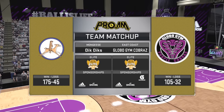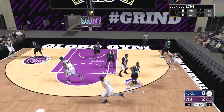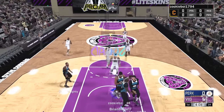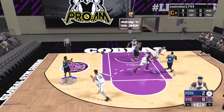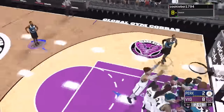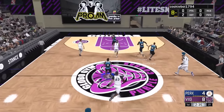What is up everybody, welcome back to another NBA 2K17 Pro Am game going against the Globo Gym Kings. They knock down a three-pointer to start things off — you guys saw their record, very nice elite three sponsorship from Gatorade — as Josh is swooping and scoring inside early on.